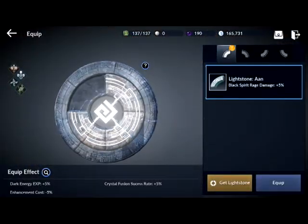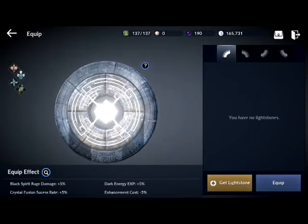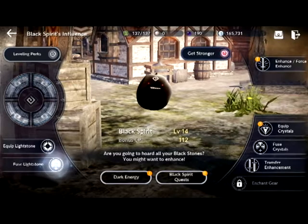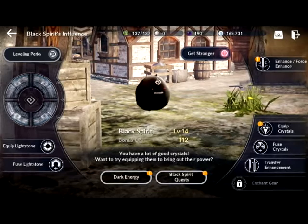This is the Light Stone equip — I finally got all four! As you can see at the bottom, these are the equip effects from the light stones I have on. Those are the effects it's giving me. I don't have any light stones available to fuse right now, but you can fuse them to make them stronger.